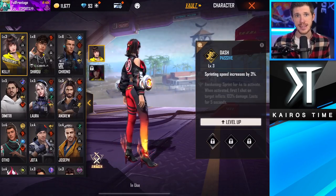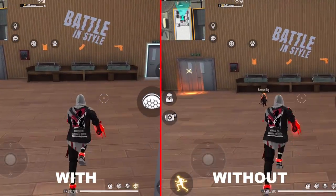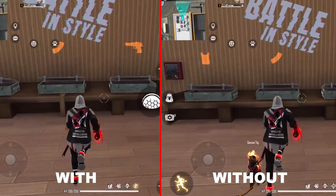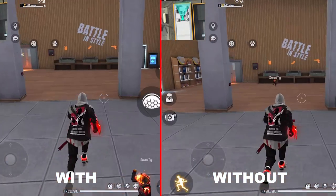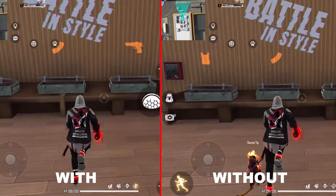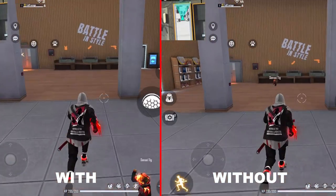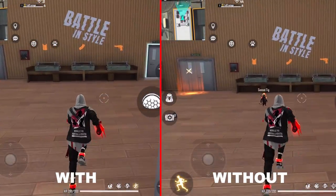The third character I highly recommend upgrading is Kelly, whose Dash ability increases your sprinting speed up to 6% at max level. There might be better abilities to use during actual combat, but you'll never regret having a fully upgraded Kelly. Mobility is always important, whether you're playing Battle Royale to get across the map faster and pick up better loot, or navigating Lone Star or Clash Squad to outwit your opponents.